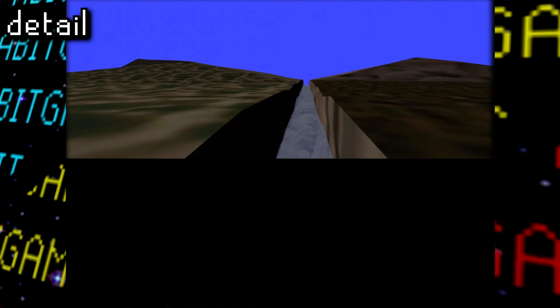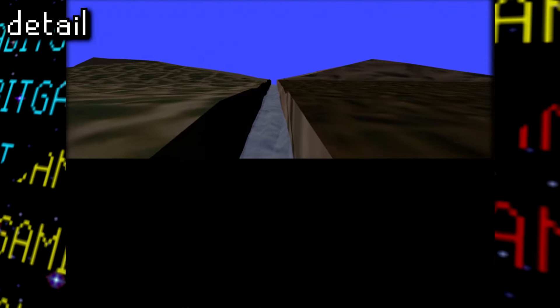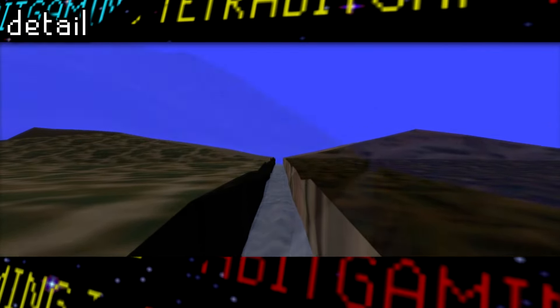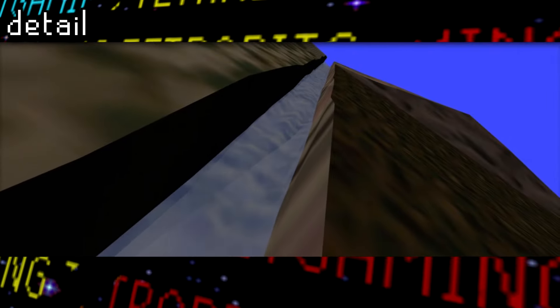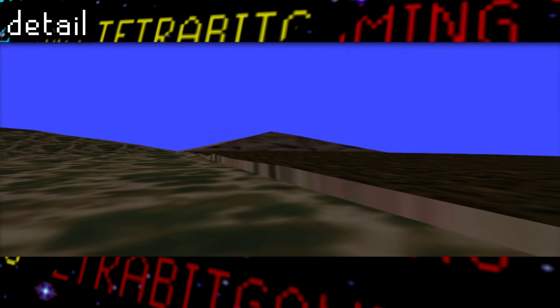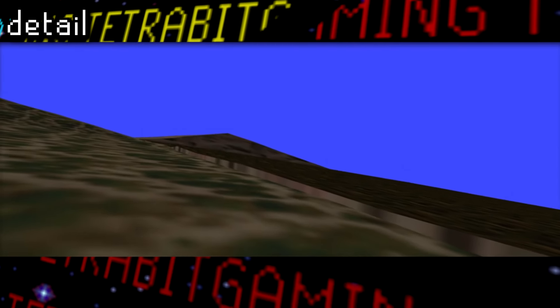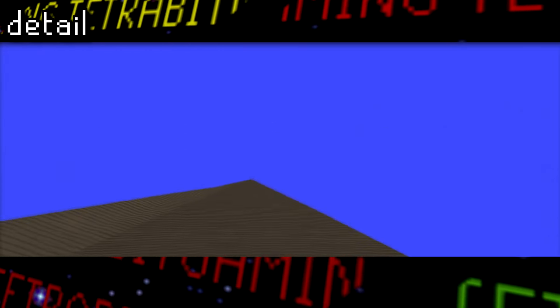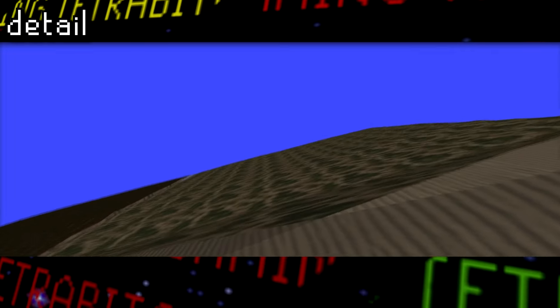Then we have Detail, which features only half the screen for some reason. Here the player starts situated over a fast moving river between two solid chunks of land. You can control the camera with flight controls here, but it's really hard to control. I guess the purpose of this particular demo, based on the name, was to show the details of the textures and terrain formations from afar and up close. These certainly don't look very impressive by today's standards, but keep in mind, in the mid-90s when this was being developed, this was pretty cutting edge for consoles.